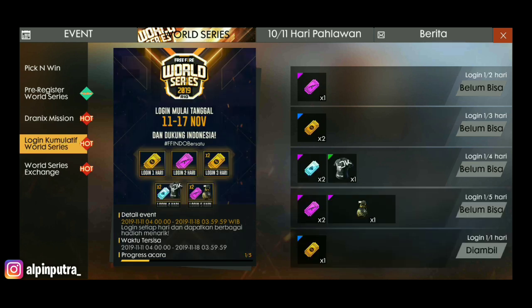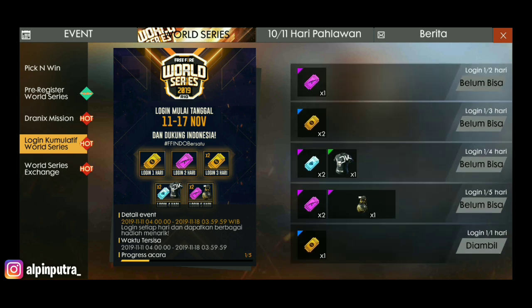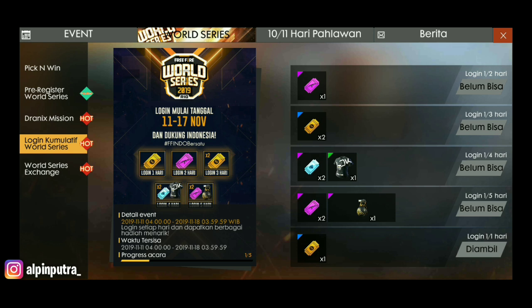Di bawah sini kita cuma login sekitar 5 hari. Login di hari pertama kita dapat tiket gold royale. Hari kedua kita dapat tiket weapon royale. Login hari ketiga kita dapat gold royale lagi. Untuk hari keempat kita dapat baju Alok — kaos Alok — dan tiket diamond royale. Untuk login yang kelima kita dapat weapon royale voucher dan spirit grenade — kayaknya ini skin glue wall. Saya ada videonya untuk glue wall yang ini.